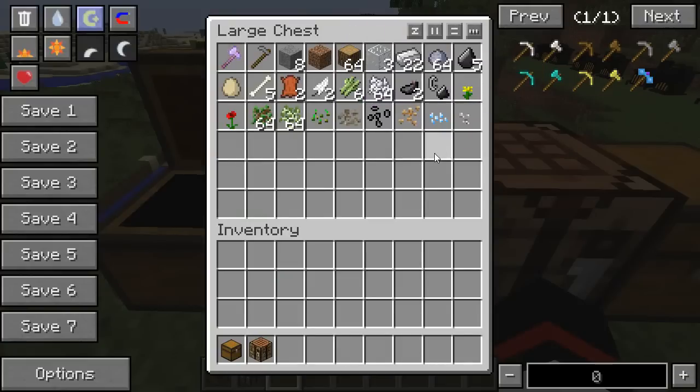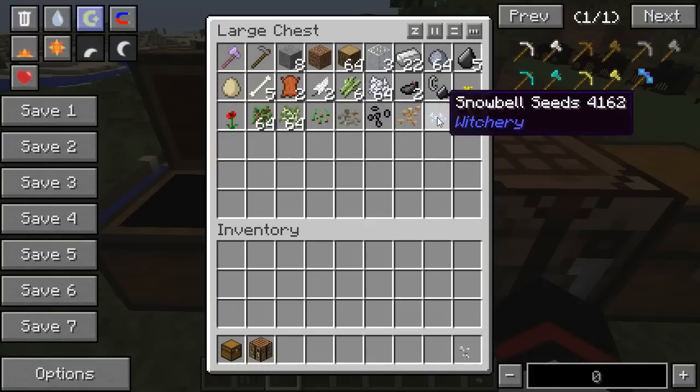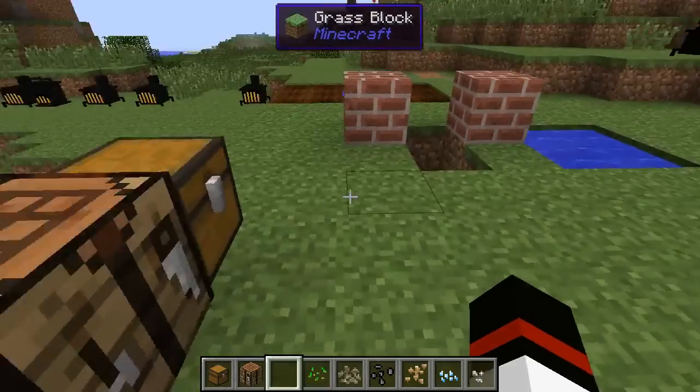You'll need some sugar cane. Bone meal is optional, it's just going to help out. You will need some ink sacs, a flint and steel, one dandelion, one poppy, and a stack of saplings. You'll also need spruce saplings a bit later. You'll need a couple of each kind of seed — you get those from just breaking grass.